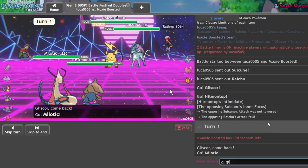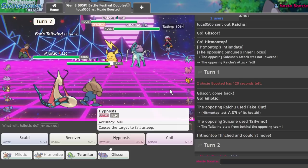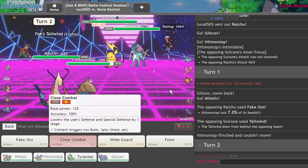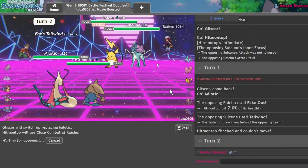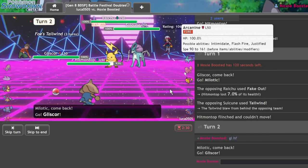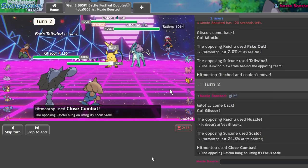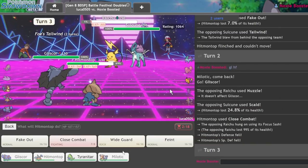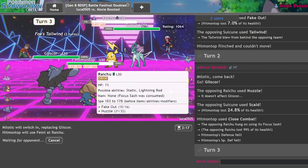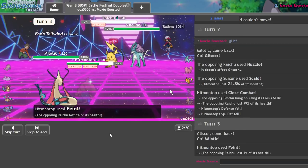They actually fake out the Hitmontop — a little bit annoying. I'm going to go right back out into Gliscor and attempt that Close Combat once more, because getting rid of Raichu is going to be really nice for Milotic. They shouldn't really double into it — they might go for a Scald into my Hitmontop, but it's whatever as long as I don't get burned. There's a Scald — don't burn — alright, nice. That is within range of Feint, so I'm going to double out into my Milotic again in case they go into their Arcanine, and go for the Feint KO. We get the Raichu. No burn, which is cool.